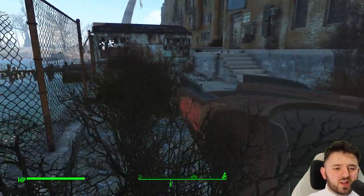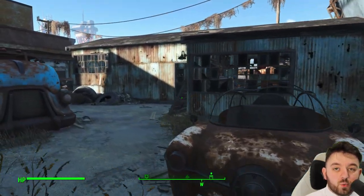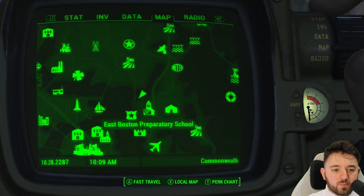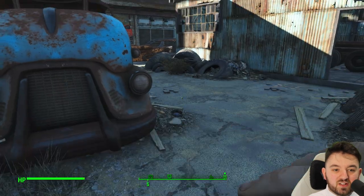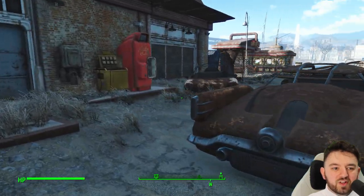Even if you're doing a survivalist playthrough, getting lots of items and having the workbenches in a handy place is great. We can fast travel to either of these locations and they don't really have many enemies about, so I'll recommend the East Boston Police Station. There's always enemies — it's the Commonwealth after all — so always be vigilant.